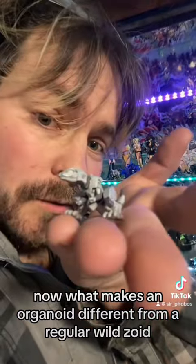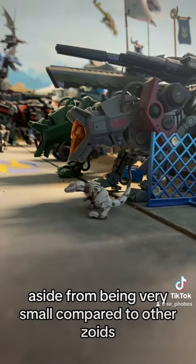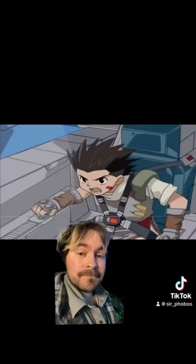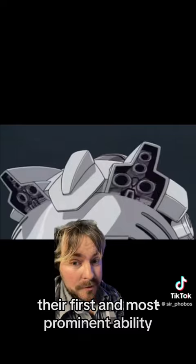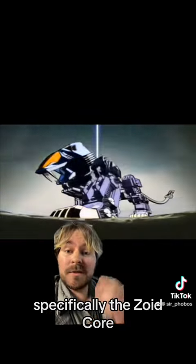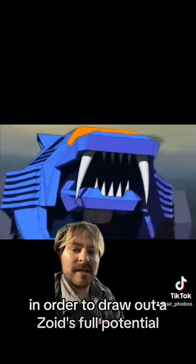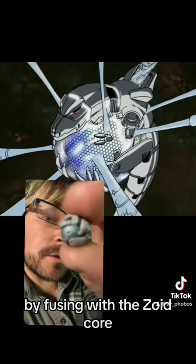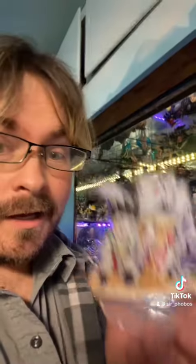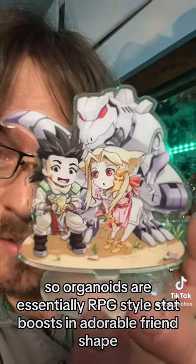What makes an organoid different from a regular wild Zoid, aside from being very small compared to other Zoids, is that organoids have a few unique abilities. Their first and most prominent ability, as shown here, is to be able to fuse with a much larger Zoid, specifically the Zoid Core, in order to draw out a Zoid's full potential. By fusing with the Zoid Core, it essentially improves the Zoid's health, durability, handling, all that fun stuff. So organoids are essentially RPG-style stat boosts in adorable friend shape.